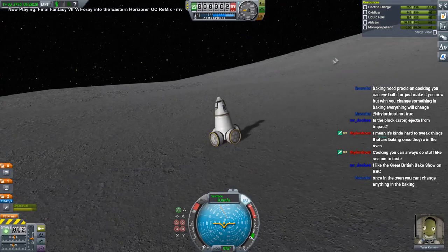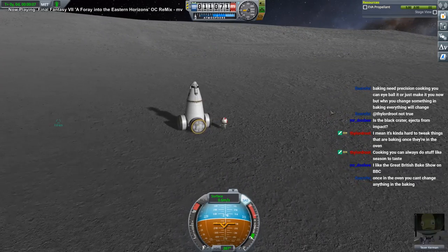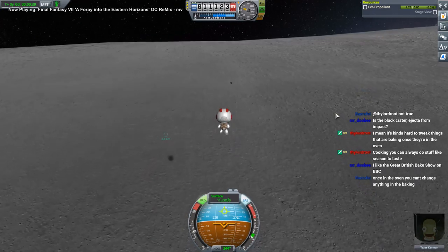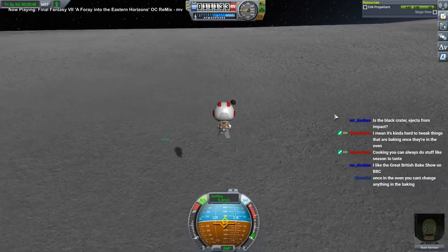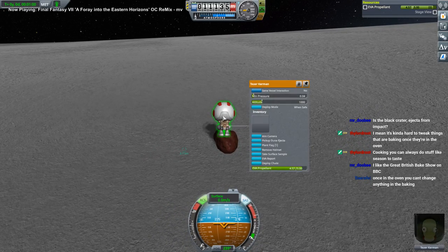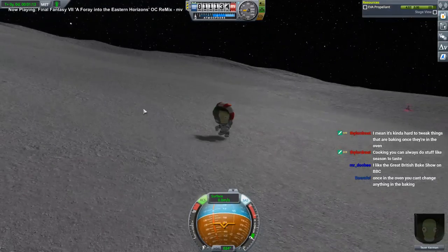I think I see a rock over there. The weird thing is we don't even have terrain scatter around. Oh — there is a thing there! Let's check biome: EVA report, south pole still — so I don't need to do anything more. Are you doing the ejecta? It's red — that's a good sign. Pick up Duna ejecta... success!